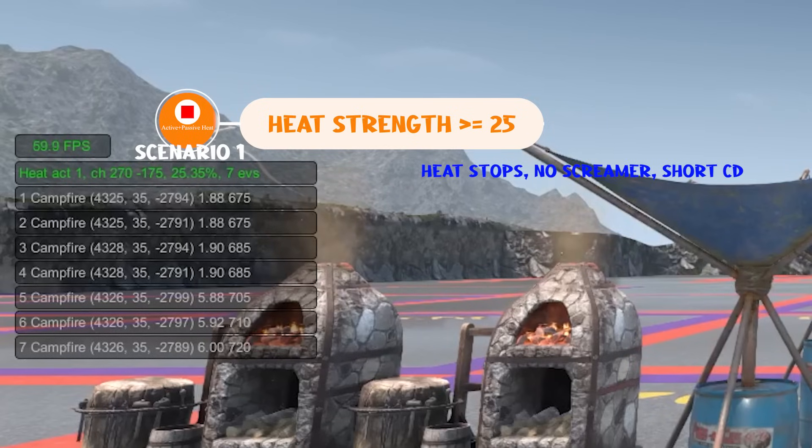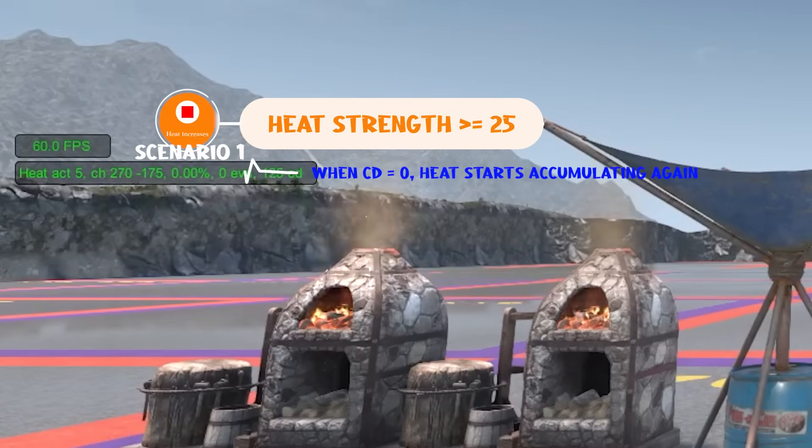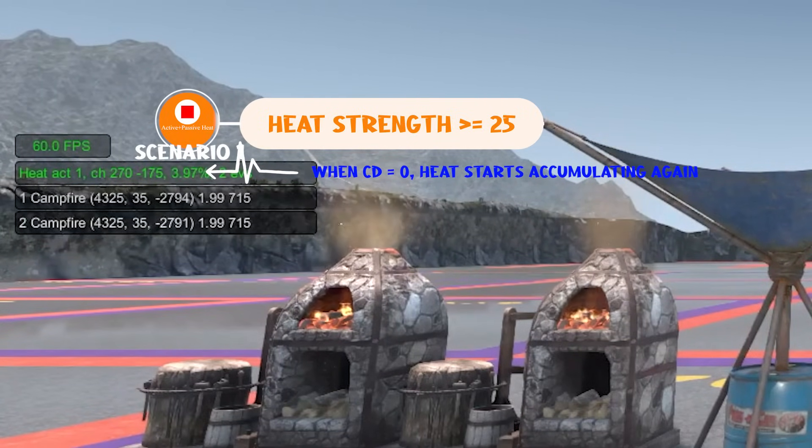In the first scenario, the heat stops accumulating, no screamer spawns, and we enter a short cooldown period in which no heat is gained or lost — it is just frozen. Once the cooldown period ends, we are left with zero heat and are able to accumulate once again if heat-generating events are still ongoing.